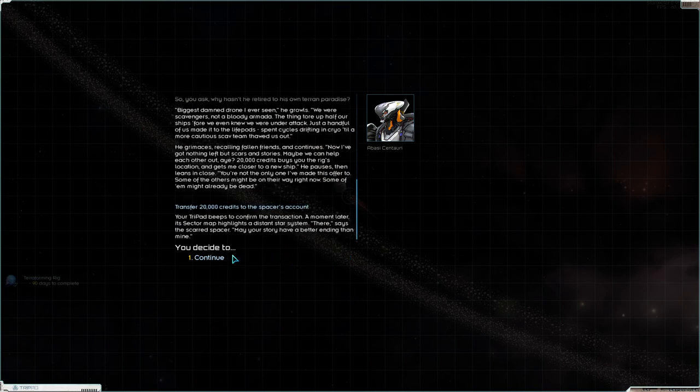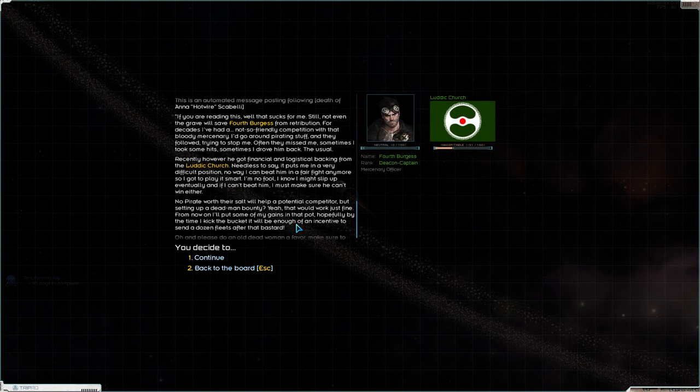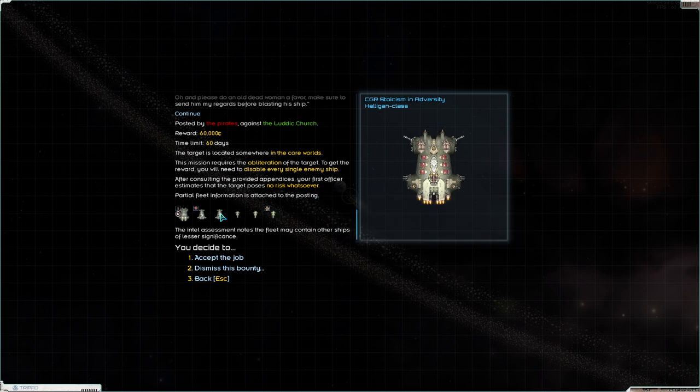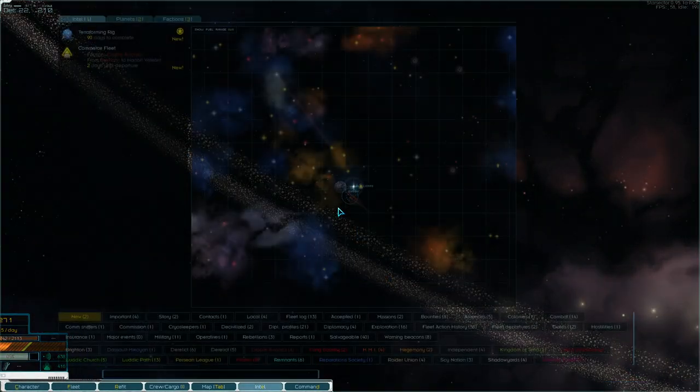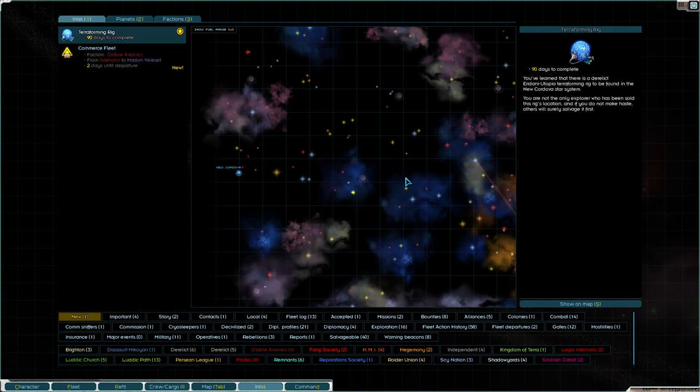We got 20,000 things here. We got a terraforming rig that we have 90 days to complete. Settle an old score with the Ludic Church — that's a pretty big ship. After consulting the dependencies, your first officer estimates that the target poses no risk whatsoever. Pirates against the Ludic Church — they want me to obliterate this ship. I'm not going to do it. We are at a pirate place but I don't actually have to take it. The terraforming rig is all the way over here. I think I'm going to go for this. I know I said we have a lot of other stuff to do, but it's one of those things where time is of the essence right now.